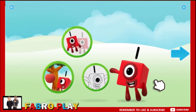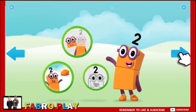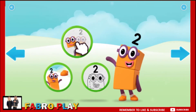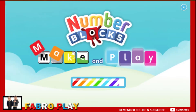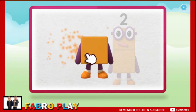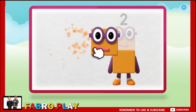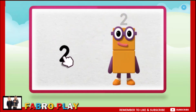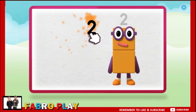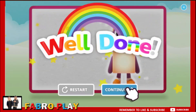Welcome to Numberland. Let's make and play with the number blocks. Make. Let's make number block two. One — keep it up, one more to go. Two. Now for the numberling on top. Well done. Continue.